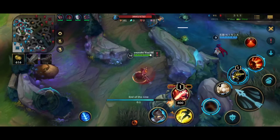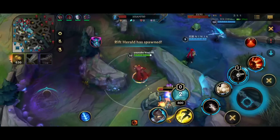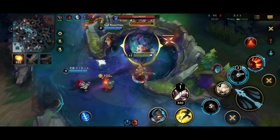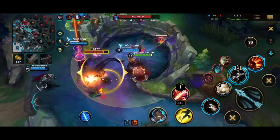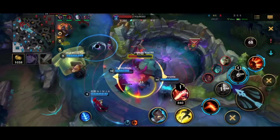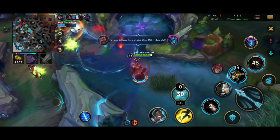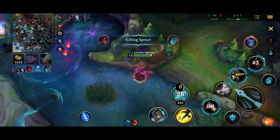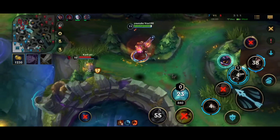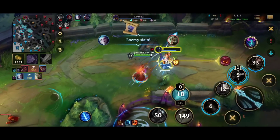We see Veigar is just stacking bot, chilling farming — so we should have a free herald. I take my blue real quick. We start the herald and see Veigar is rotating, but we should be able to take it in time. We do get the herald. I'm looking for a fight but I see Veigar is alone on the flank behind, so I decide to turn for him. I fumble my first ability — unlucky. I just run him down, he flashes, I flash over his cage and I just kill him.